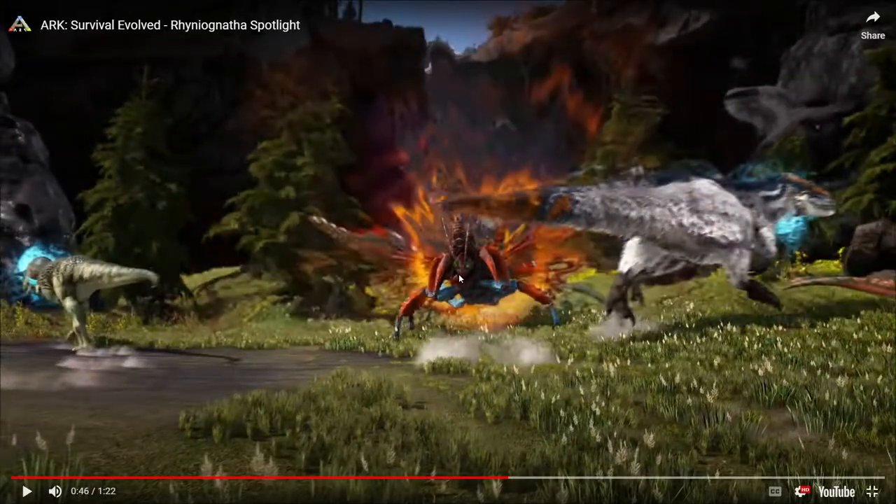This is what else I noticed — there was a Yutyrannus Courage buff, and this thing has a counter buff to a Yuti. So what I'm guessing is, hopefully in PvP, when you have people raiding your base and they're buffing their creatures with the Yuti, you pop one of these bad boys out, scare their creatures. I'm guessing these things are going to be end game tanks — it looks like it will just scare away the enemy army.